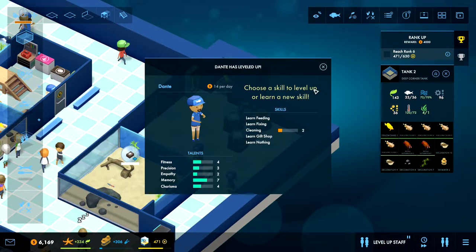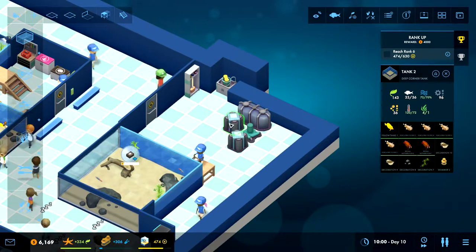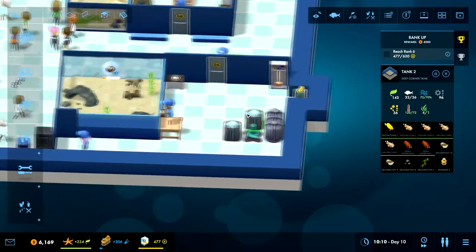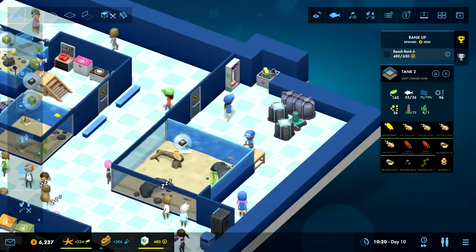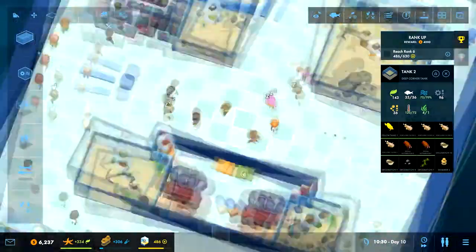Choose a skill to level up or learn a new skill. Well, he's the only cleaner we have. I think we're going to aim at him being a better cleaner. There we go, nice. So hopefully they can clean stuff. We have the broom over there.